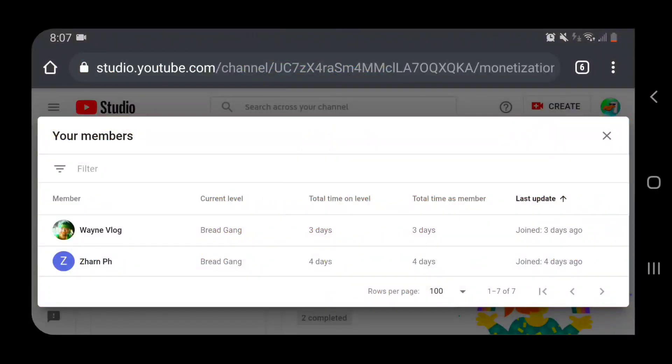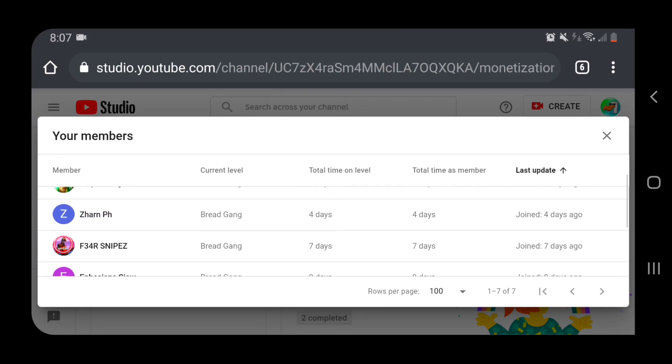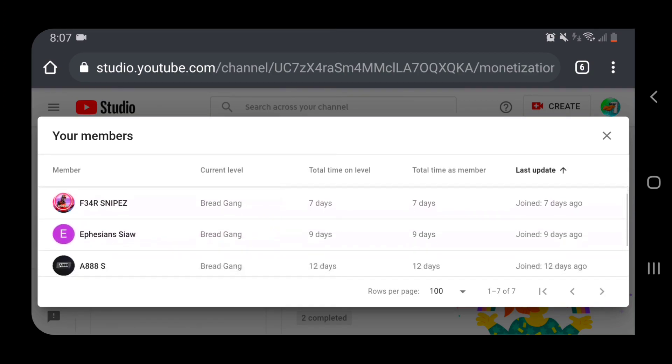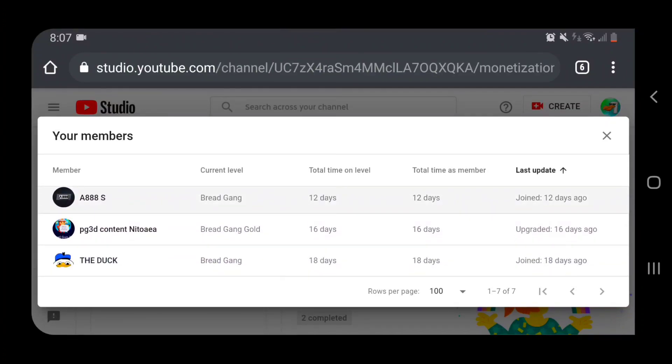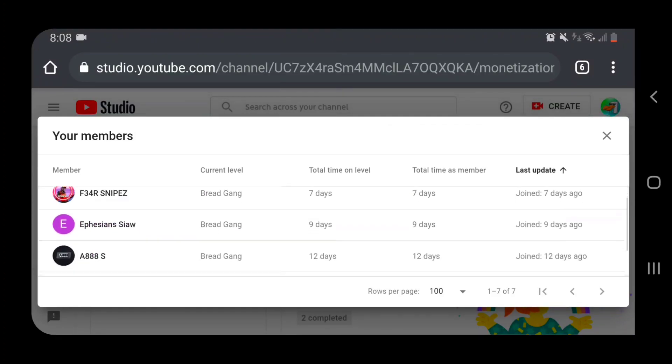Thank you so much for becoming a member! You can become a member by clicking the Join button next to the subscribe button - you get shoutouts every single video, custom emojis, custom perks, all kinds of crazy stuff. Shoutout to Wayne Vlog, Zarm PH, Fierce Snipe, Siow, AAAS, PG3D Content, Nitodia, and The Duck - who was actually the very first member. Thank you all so much, let's get right into the video, peace out!